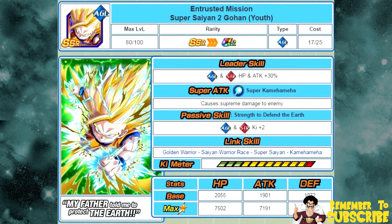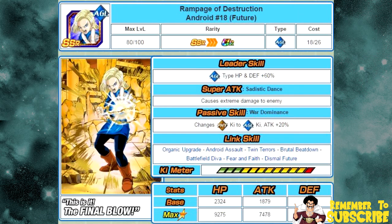The next card is Rampage of Destruction, Android Number 18 from the future. Her passive skill, War Dominance, changes physical key to agility key, plus attack plus 20% for herself — but that attack plus 20% is just for herself, so her notable passive is that she's an orb changer. She has no Dokkan Awakening at this time.